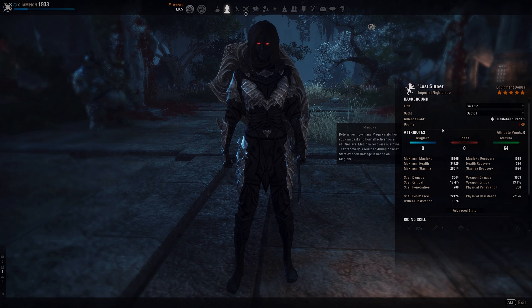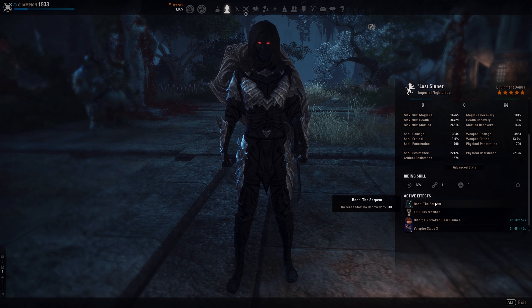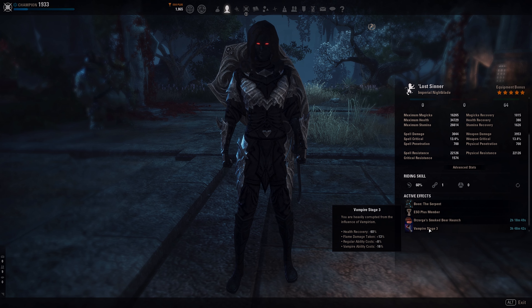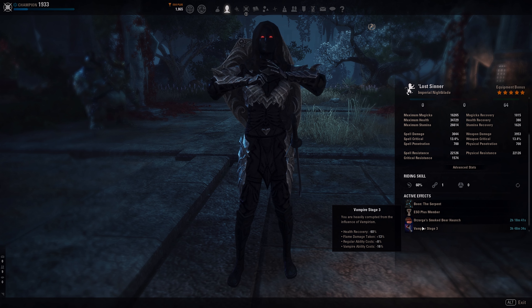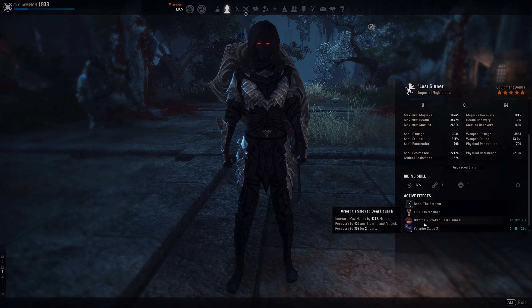Quick look at the character screen. I'm Imperial on my Nightblade with all points into Stamina. I'm using the Serpent Mundus Stone. I'm Stage 3 Vampire for the Undeath passive, which is way too strong not to use right now, but it's not necessary — though I would advise running it. Buff food is Ozorga's Smoked Mealhaunch, giving us max HP, Stamina, and Magicka recovery. We also get HP recovery, but mainly we want the Magicka recovery because we do have some Magicka skills to use.